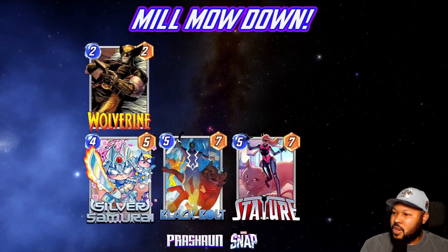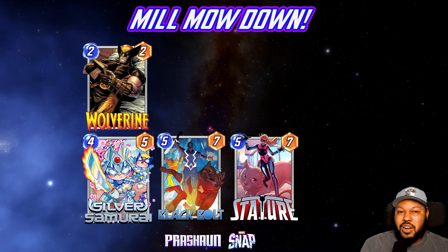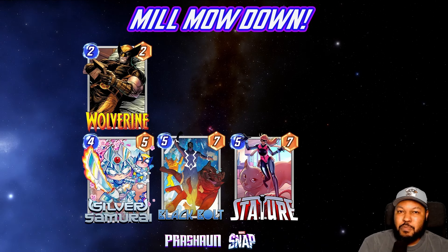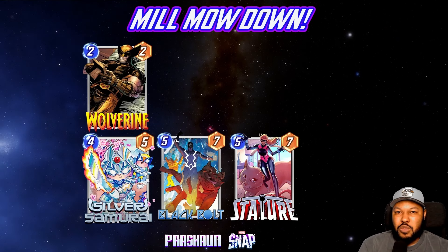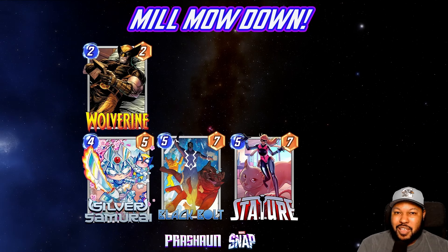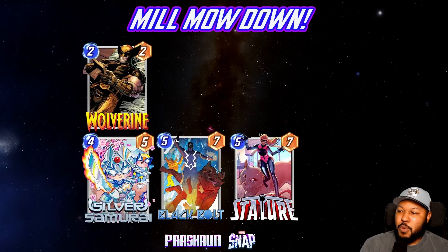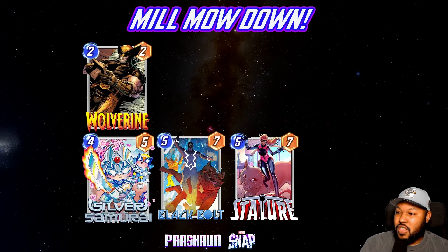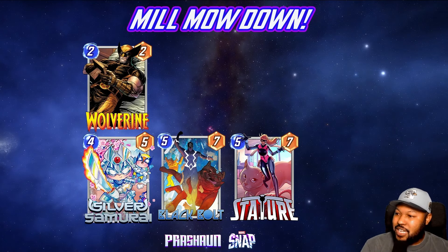Next we have a discard package: Silver Samurai, Black Bolt, and Stature. Wolverine is mainly here to be sacrificed by Silver Samurai, but you can put in X-23 if you want — that way you can have some ramp as well for that turn five or turn six play. Black Bolt discards a card from your opponent's hand, and then you have Stature which takes advantage of the Silver Samurai and the Black Bolt.